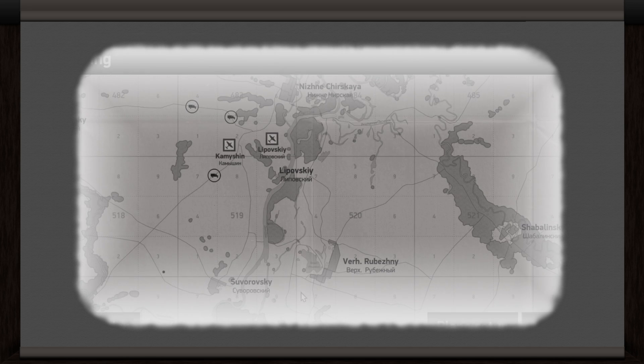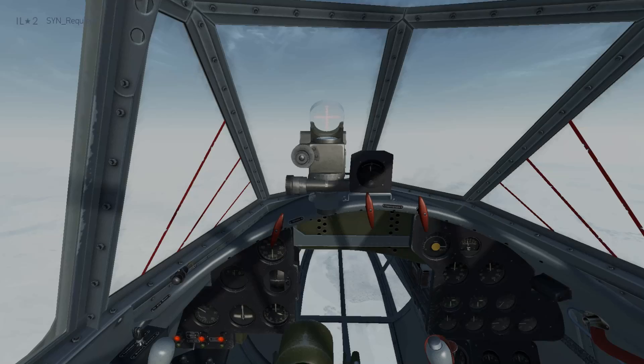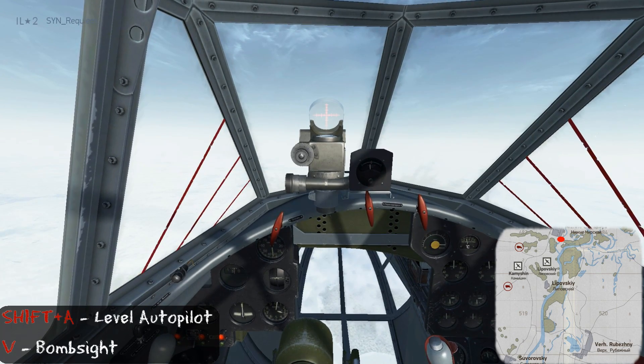Now we'll go in-game to see this in motion. To add some perspective, I'm going to be making a bombing run against a bridge, coming up along this river from the south using two airfields as landmarks. We can see the bridge there just south of that large city. Now that I'm in the cockpit, flying north along the river towards my target, I'll press Shift+A to engage the level autopilot and V to enter the bombsite.